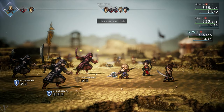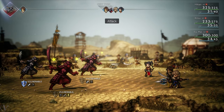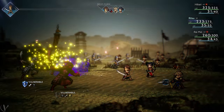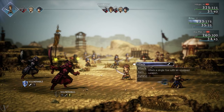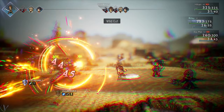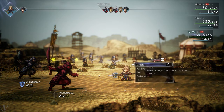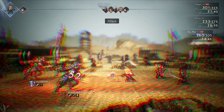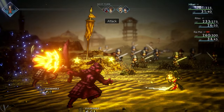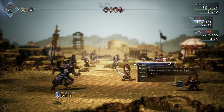Next, without a doubt, we have Octopath Traveler 2 or Octopath Traveler 1. Octopath Traveler features a distinct and charming graphical style that blends retro and modern elements. The game uses a unique HD-2D aesthetic which combines pixel art with high-definition effects. This results in beautifully detailed environments where 2D sprites are placed in 3D settings, enhanced with dynamic lighting, shadows, and depth of field. The character sprites are nostalgic and pixelated, reminiscent of classic JRPGs.